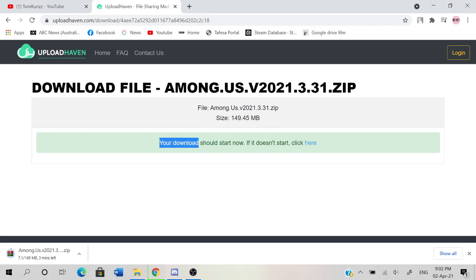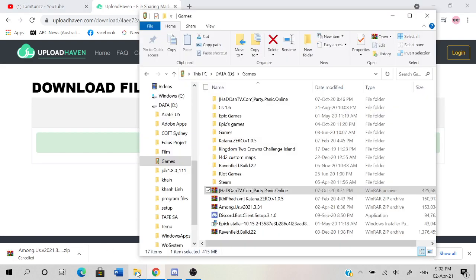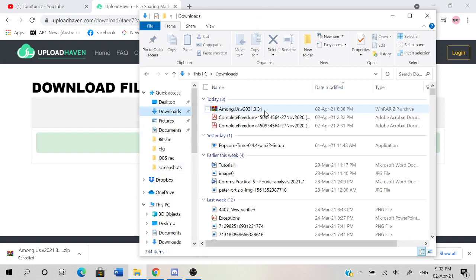When the download is successful it should look like this — your download should start now. If it doesn't start, click here and you should see a zip file being downloaded, labelled Among Us, down at the bottom left of the screen.